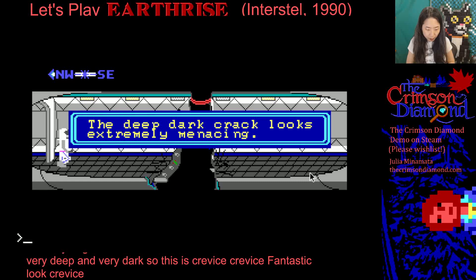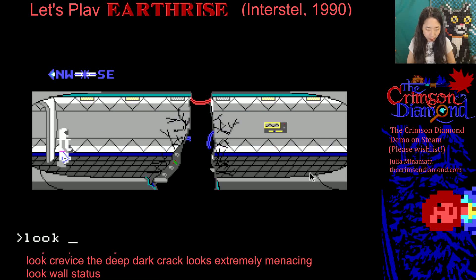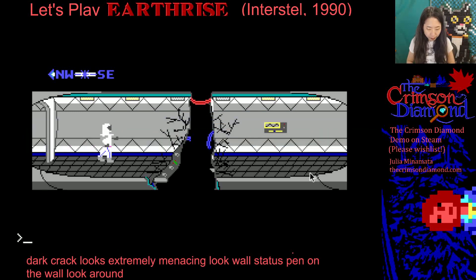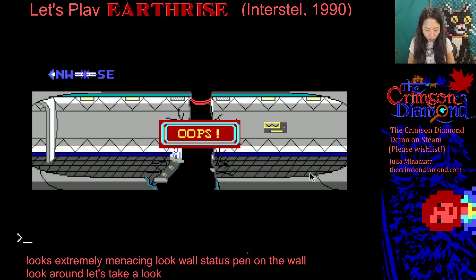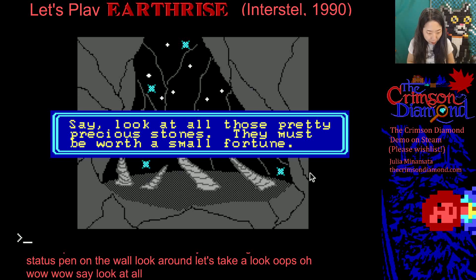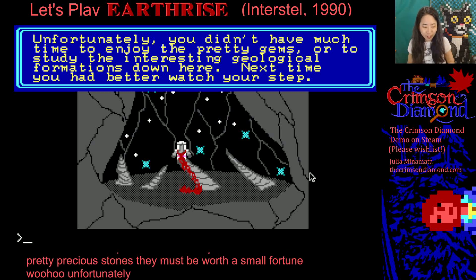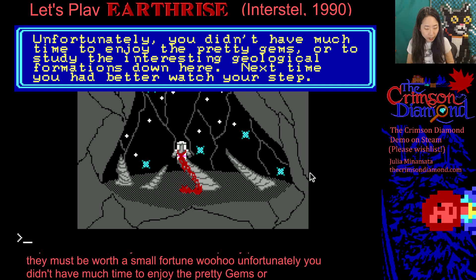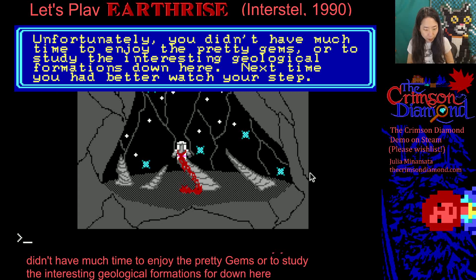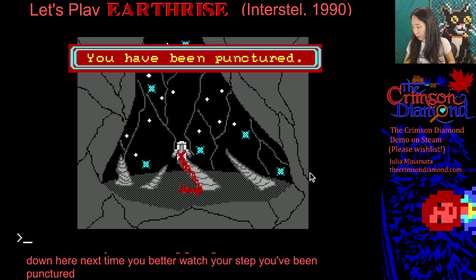Look, wall — status panel on the wall. Look, ground. Oh wow — look at all those pretty precious stones! They must be worth a small fortune. Unfortunately, you didn't have much time to enjoy the pretty gems or to study the interesting geological formations down here. Next time, you better watch your step. You have been punctured. Sigh.